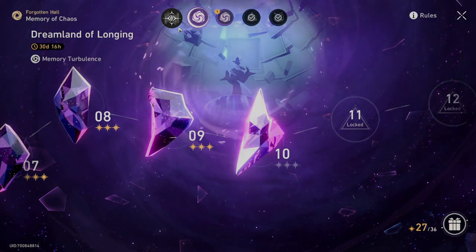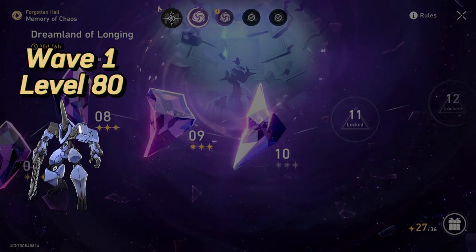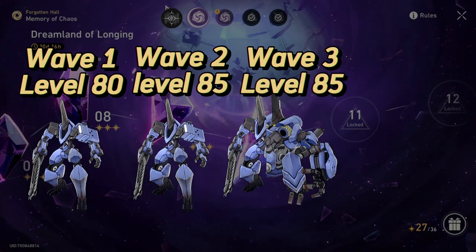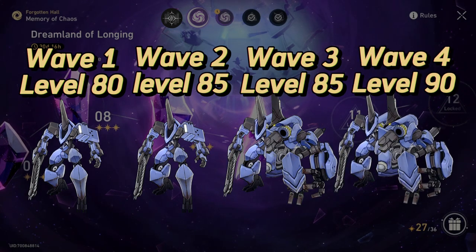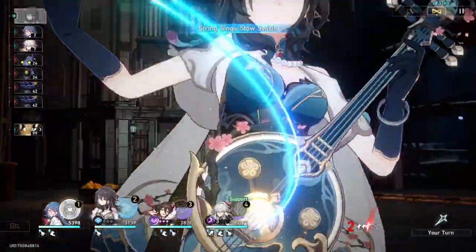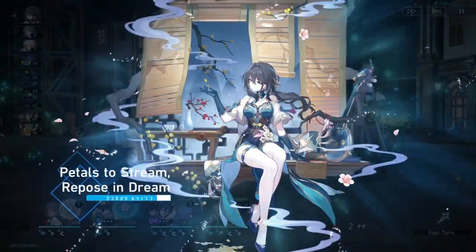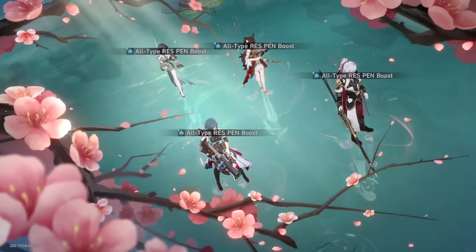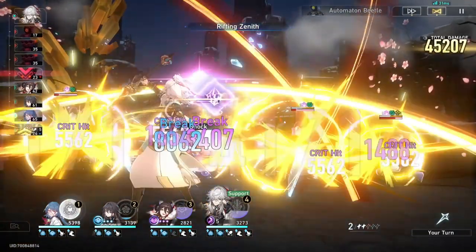This stage will have 4 waves of enemies: Wave 1 will have 1 elite at level 80, Wave 2 will have 1 elite at level 85, Wave 3 will have 2 elites at level 85, and Wave 4 will have 2 elites at level 90. There will be no time limit to beat this stage; however, the player has to use Jing Yuan in their team. When the player defeats any wave for the first time, they will be awarded a special material that can be used to ascend Jing Yuan past level 80.